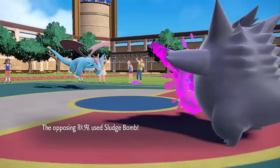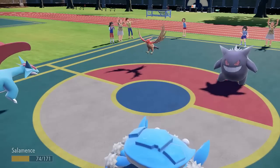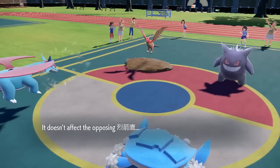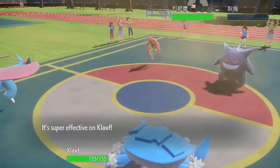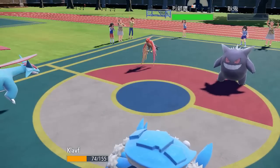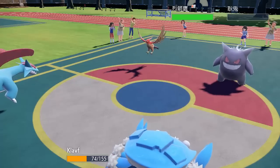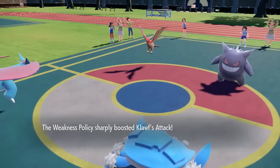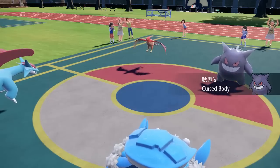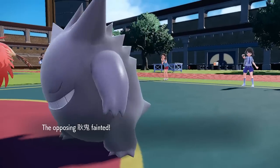I have Earthquake on my Salamence, and fortunately Salamence survives the Sludge Bomb - it's actually not really particularly close. So I get the Earthquake off and it does a ton of damage to Gengar, knocking it out in one. This is a Salamence not invested in its attacks at all - it's Life Orb but not attack-invested - so I was surprised it took out Gengar.